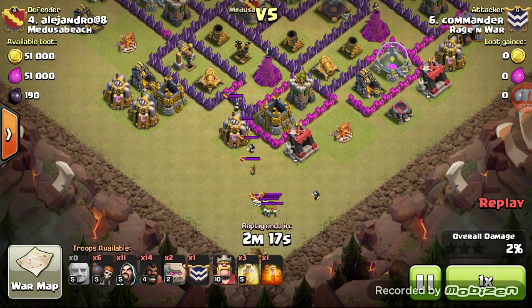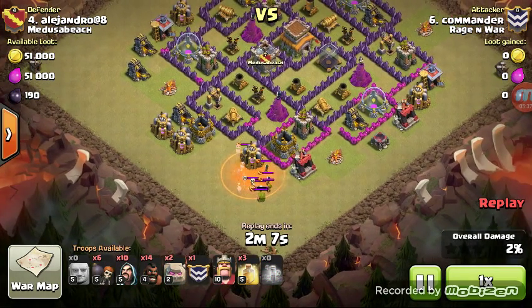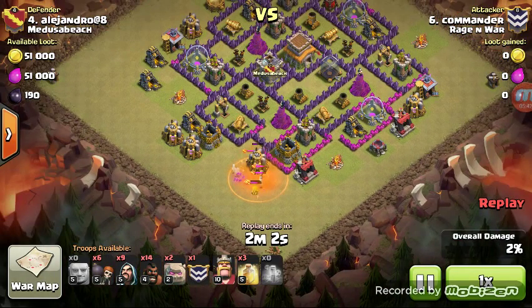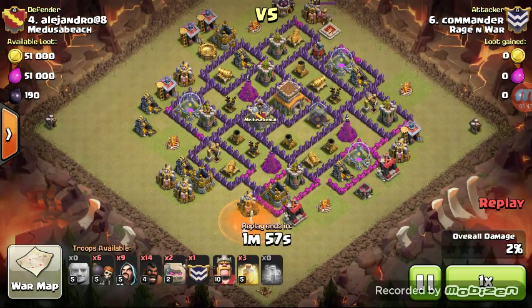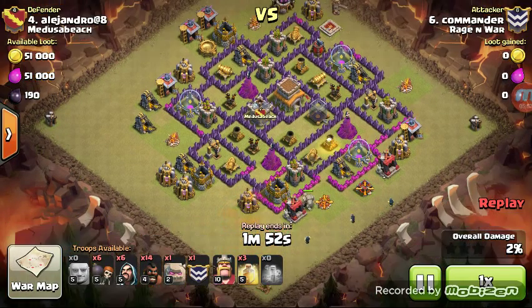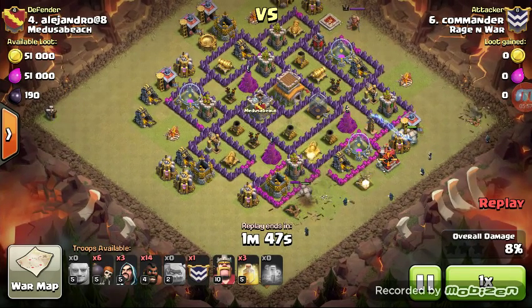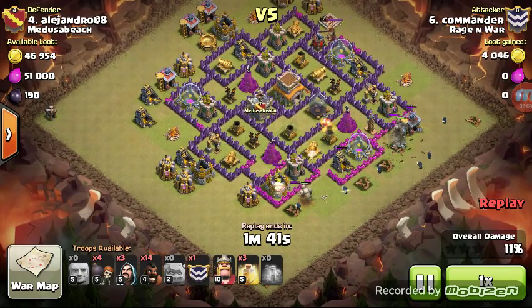He just uses one Wizard — a sacrificial Wizard, I'll call it — to bunch up all of his troops, then another sacrificial Wizard. They're bunched up enough, and then another sacrificial Wizard on top of it. So three Wizards — no big deal. Poison goes down, and those troops are disintegrated; it's so easy with that Poison Spell, it's almost too easy. Here comes his first Golem at the bottom of the base, and then he's going to put just one Wizard on each structure. Then his second Golem. Just one Wizard on each structure because he wants to slowly burn his way into that base.